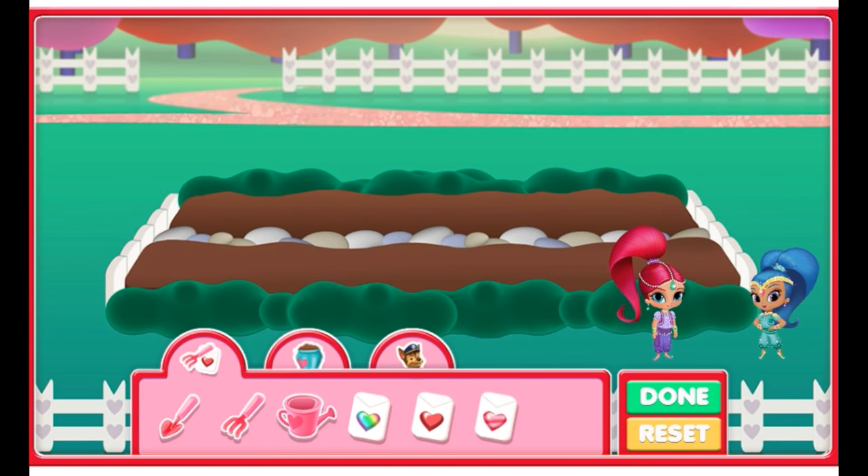It's time to add all the things we collected to our friendship garden, then Shimmer and Shine will use their magic to get everything growing. Let's plant our seeds. To dig a hole, first select the shovel by clicking on it, and then click on the dirt in the flower bed to dig.